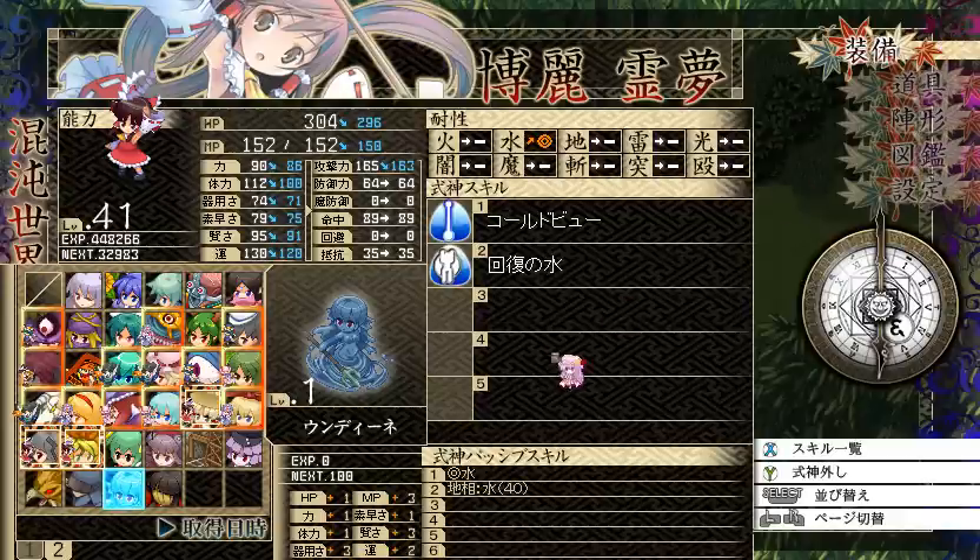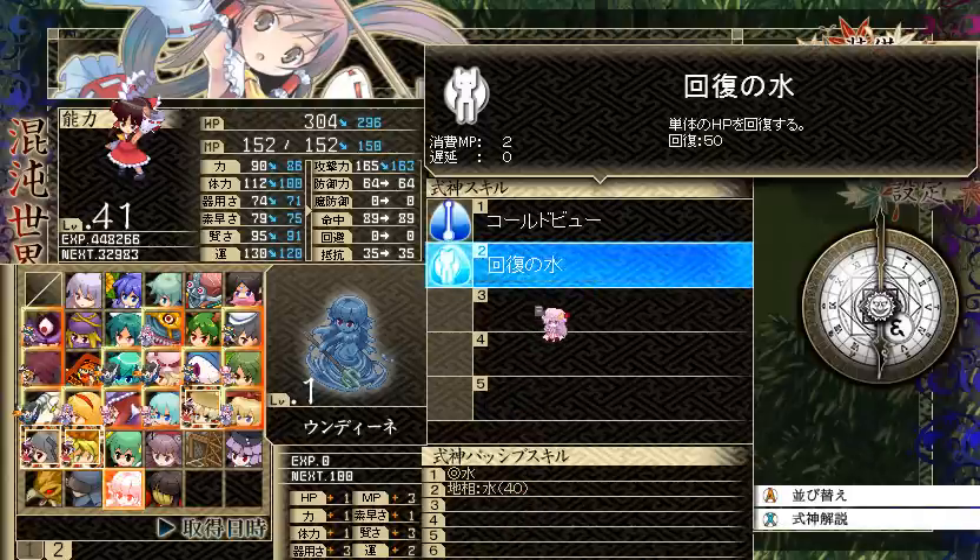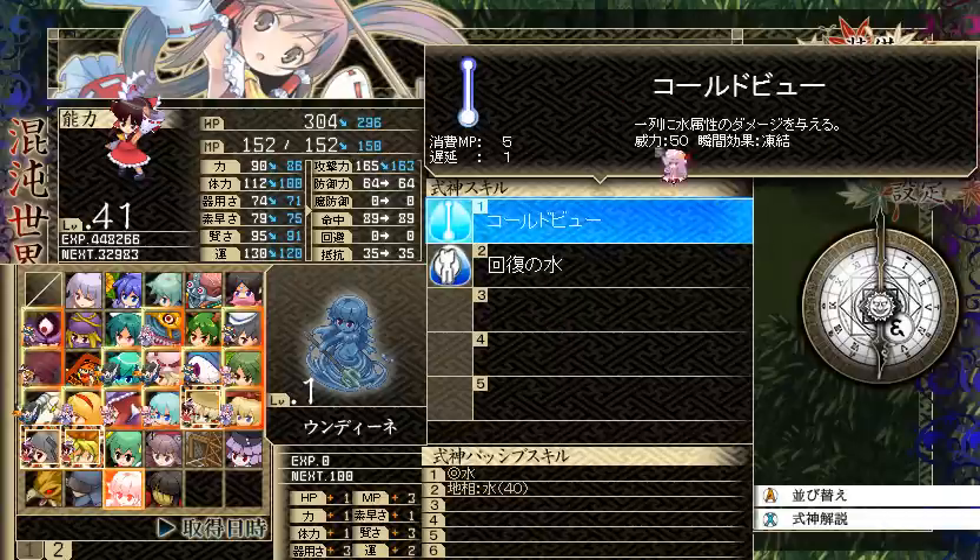Undine — I think you can only get this if you have the expansion. You have circle resistance against ice, 40 HP regeneration when ice is active, a single-target heal, and Cold View which is 50 base power — an ice attack that hits a vertical column and can cause freeze.